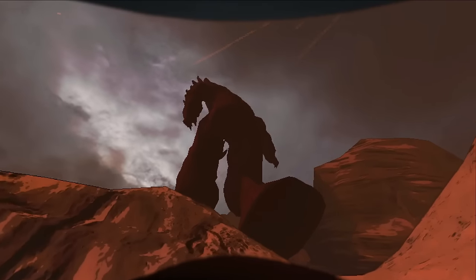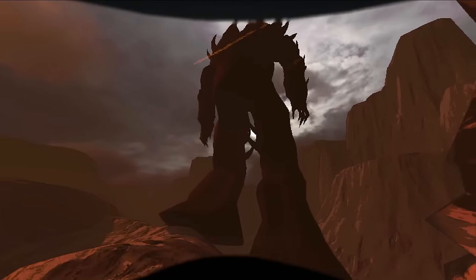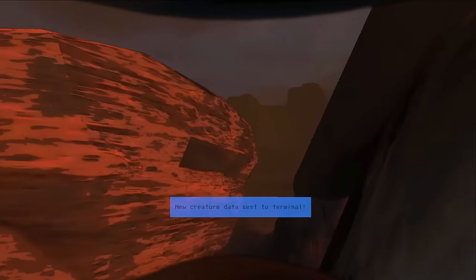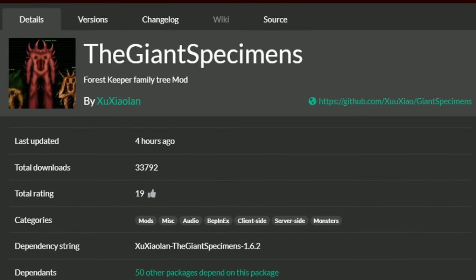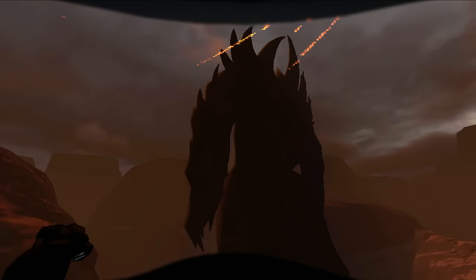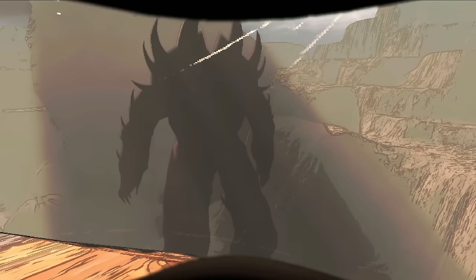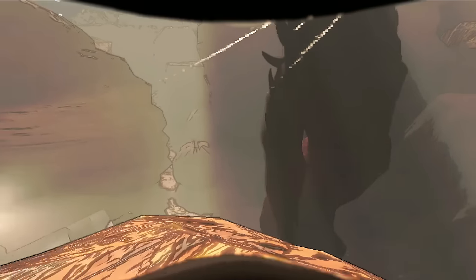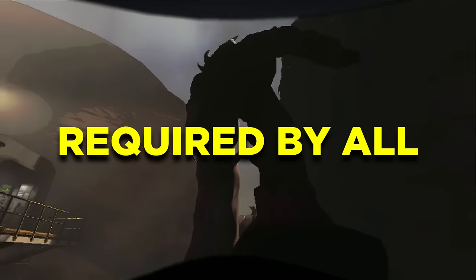Now maybe you're looking for something a little bigger — look no further than the Giant Specimens mod. It adds the Force Keeper family tree, and currently introduces one new enemy called the Red Wood Giant into Lethal Company. This mod is pretty active in development with more to be added in the near future. The Red Wood Giant roams around the outside of any moon with custom sounds, animations, and models all in one pack. It's not too harmful as you can steer away from it, but watch your step as getting crushed by it isn't very good for you. This mod requires everyone in the server to install it for it to work.